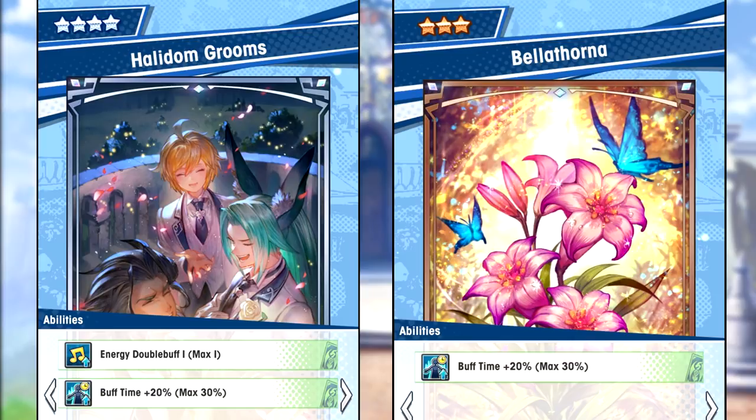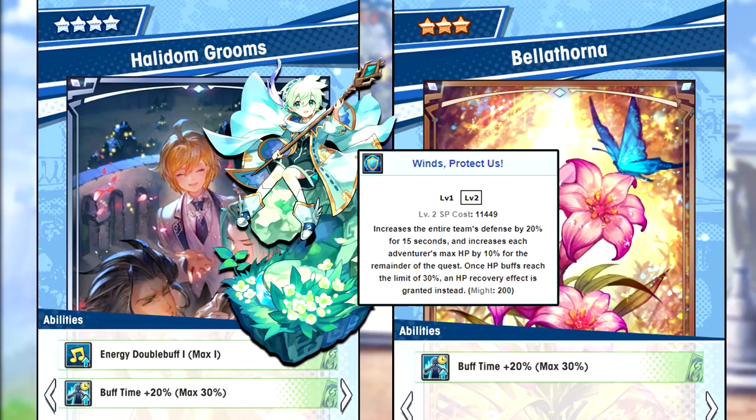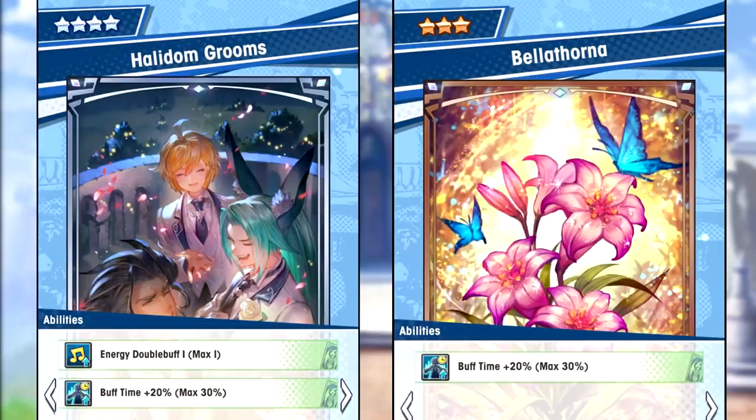Melody can however get a defense buff from allies. So if you're using Melody in high mercury trials, the common defense buffer you'll see is Loewen — he's got a defense buff in his S2. But here's the thing: energy only becomes relevant if you can stack it 5 times. How many times can Loewen actually grant a defense buff to his allies during a single match of high mercury? Probably not a lot. I've used Loewen quite a bit for high mercury and I don't even think I used his S2 more than like 3 times. So in this case, investing in Halladom Grooms wouldn't be worth it for strength buffers like Melody herself.